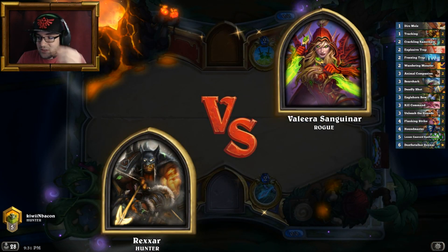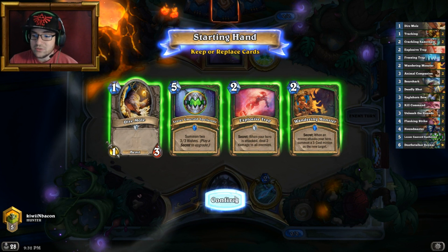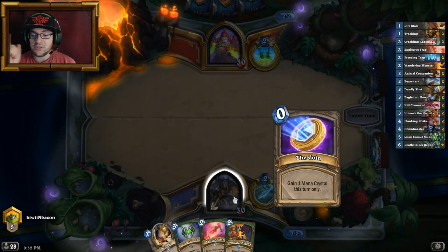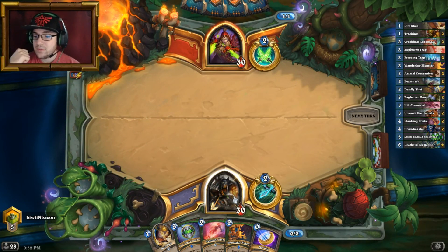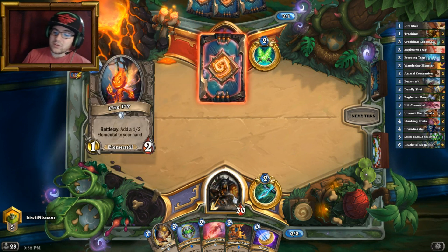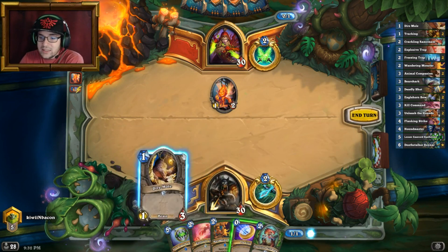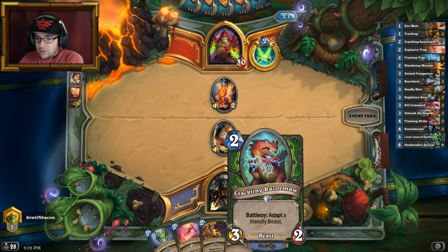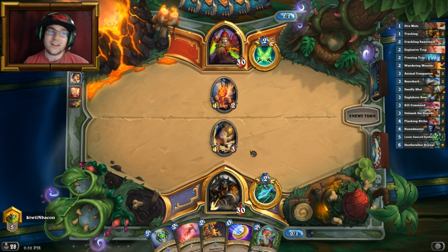This deck is pretty aggressive, but you still have the Emerald Spellstone — if you can place one of these on turn four, you're pretty much good to go. Right now I've got a fantastic curve: I've got a Dire Maw to deal some damage slowly but surely, and then I've got a Wandering Monster as a two-drop. I don't have a three-drop, but I could play the Explosive Trap and then afterwards on turn four I could coin out this fantastic Lesser Emerald Spellstone. Now if my opponent was not playing Baku Rogue, I would have been able to Crackling Razormaw on this Dire Maw and that could have been beautiful.